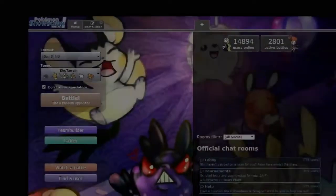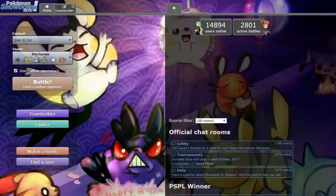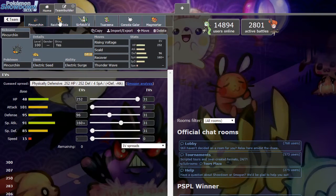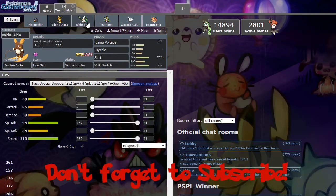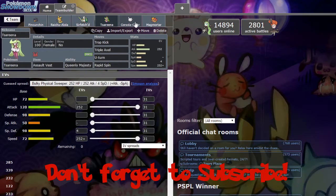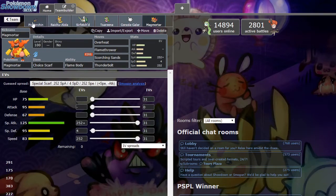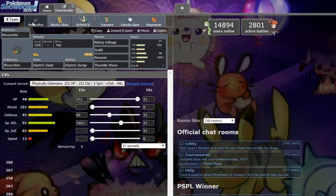We're doing some Showdown here today, playing some NU. Brandon and I have slapped together a nice little Electric Terrain team down here in NU. We're running Pincurchin, Alolan Raichu, Sirfetch'd, Serena, Galarian Corsola, and a Magmortar. Brandon, you want to say what's up to everybody and we'll jump in and play some games?